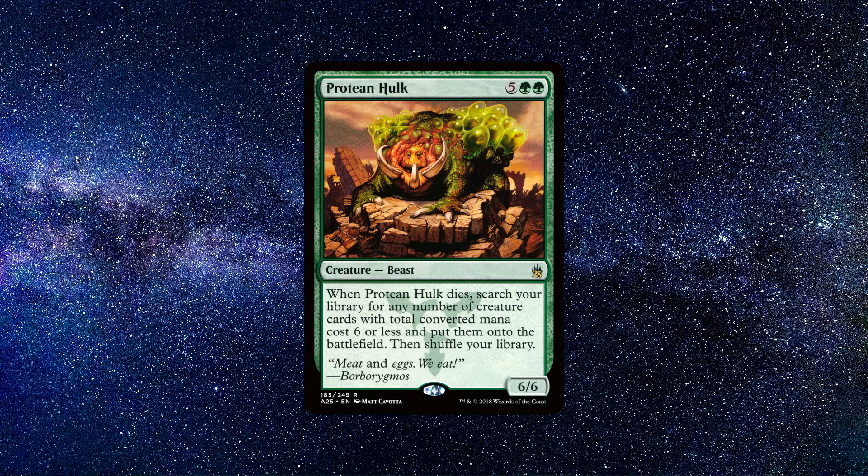Protean Hulk is a combo piece used to tutor a lot of winning combos. It's been done so many times that it's now just boring watching a Protean Hulk combo. There are multiple combos he can pull off, and yet they all just end the same — your opponents looking annoyed because the game has ended in a really lame and boring way.